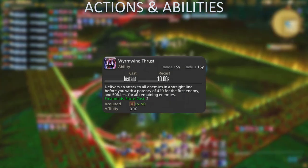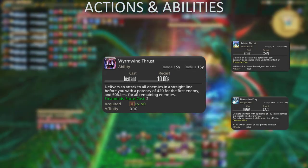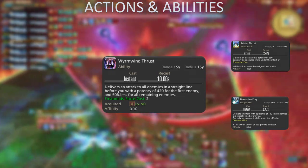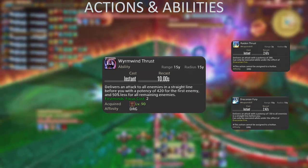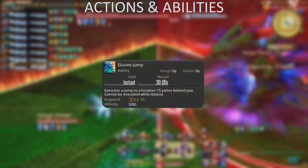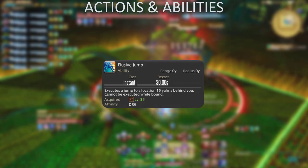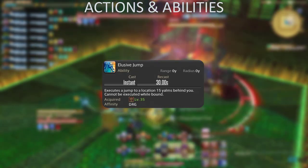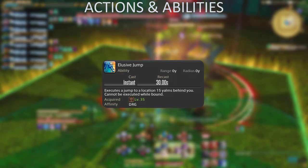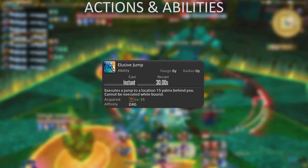Wyrmwind Thrust is gained by getting two stacks of First Mind's Focus. A stack can be obtained by using Raiden Thrust or Draconian Fury at the start of a combo chain. After gaining two stacks, use Wyrmwind Thrust before starting your next combo chain, giving you five GCDs to weave it in without overcapping. Lastly, Elusive Jump allows you to perform a backflip, putting distance between yourself and the boss — or, if you angle your camera correctly, putting you closer to the boss. This ability is difficult to use as it functions wildly differently from other movement abilities, but can be insanely useful in the right hands. Try to get used to it to use it to its fullest extent.